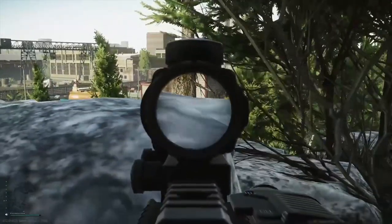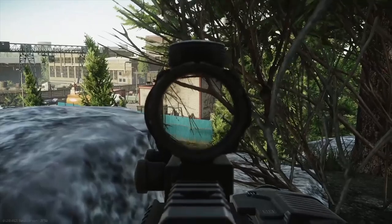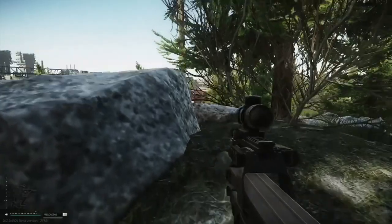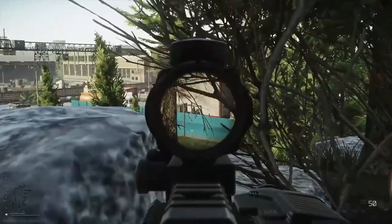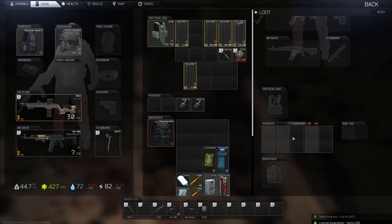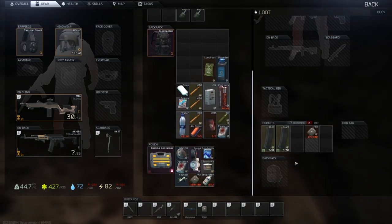Unless you get lucky and drop him early in the fight, you're generally going to have to go and flush Reshala out of hiding regardless of what spawn he has. But after you drop the whole crew, you have tons of loot to grab. The weapons and armor alone are worth quite a lot, and in Reshala's pockets you can find labs cards and bitcoins, as well as his golden TT pistol which trades for an Attack 2 plate carrier. It's definitely not an easy fight, but if you can drop the whole squad, there is a ton of loot and it's well worth the effort.